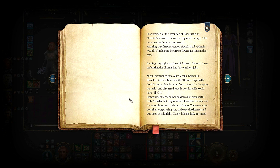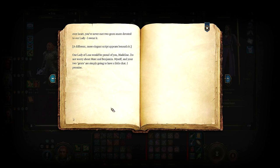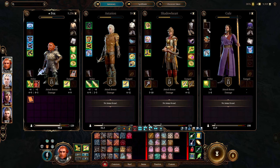Night, Day 22: Mark Jacobs and Benjamin Blanchett made jokes about the Thorms, especially Lord Cetherick — said he was a misery guts, a weeping nutsack, and discussed exactly how his wife would have liked it. I know what Mark and Ben said was just plain awful, Lady Natasha. We did read this, but they're some of my best friends and I've never heard such talk out of them. They were upset over their wages being cut and were the drunkest I'd ever seen by midnight. A different, more elegant script appears beneath: Our Lady of Loss would be proud of you, Madeline. Do not worry about Mark and Benjamin — myself and your two gents are simply going to have a little chat, I promise.